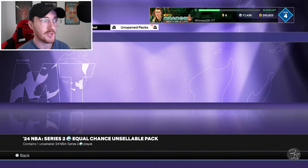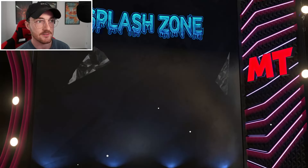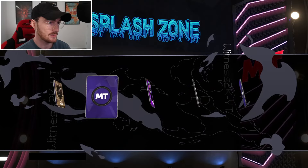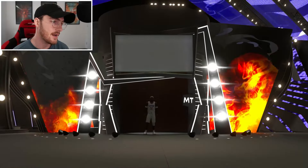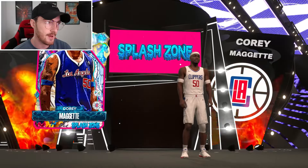We got a Splash Zone pack. Give me GOAT T-Mac or 100 overall Chris Stapps — that sounds greedy but that's just what I want. These last two Splash Zone packs were guaranteed Galaxy Opal minimums. We're going to get Corey Maggette, who is a good Opal but not good enough to make my squad. A couple of nice free pulls to start.